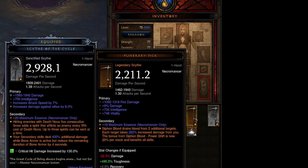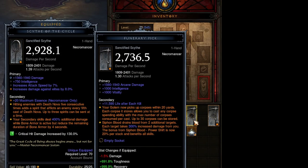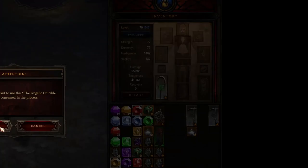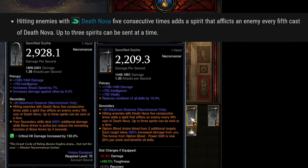Step 1: Find a ninja crucible. These can be consumed to create a sanctified item. Upon creation, among other things, these sanctified items are given one of three random seasonal class-based effects. The sanctified item effect we are focusing on in this video is concerning Death Nova spirits with the Necromancer class.